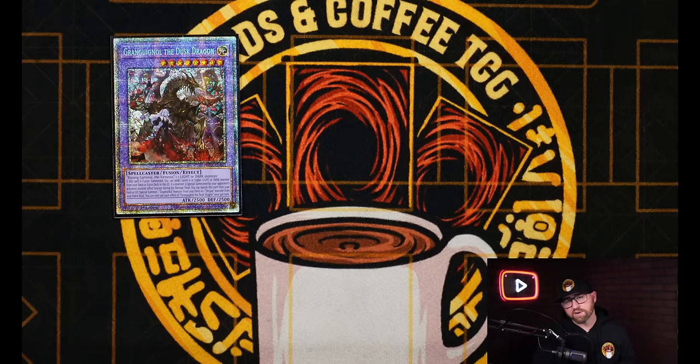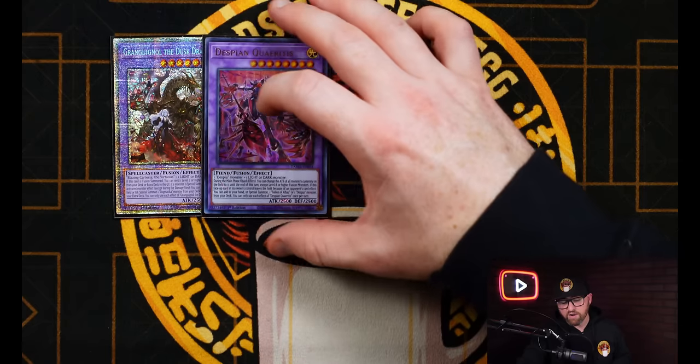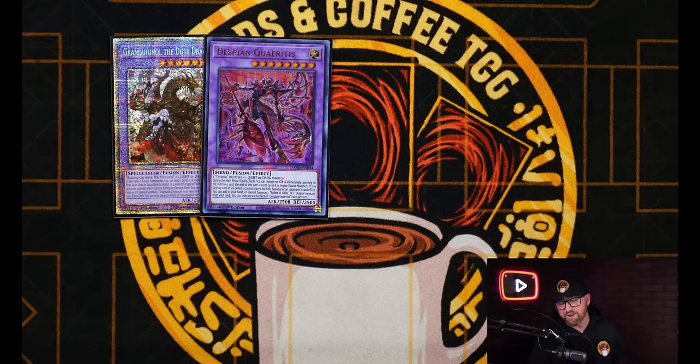Of course, we're running the Granganol — so versatile in this deck. Like I mentioned, it can't dump Thunder Dragon Dark, which would be so insane if it could — it would set up so many easy lines. This can bring out Quiridus to shrink all your opponent's monsters' attack to zero, and even float into Albas if you needed to.